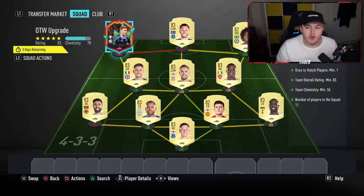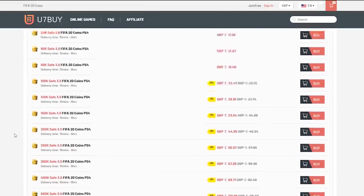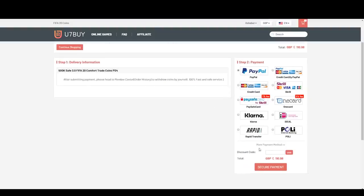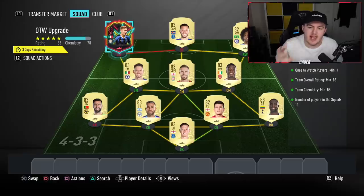EA have just released a Once to Watch upgrade. For cheap, fast and reliable FIFA 20 Ultimate Team coins, check out u7buy.com and use code HABER to get 5% off all your orders.